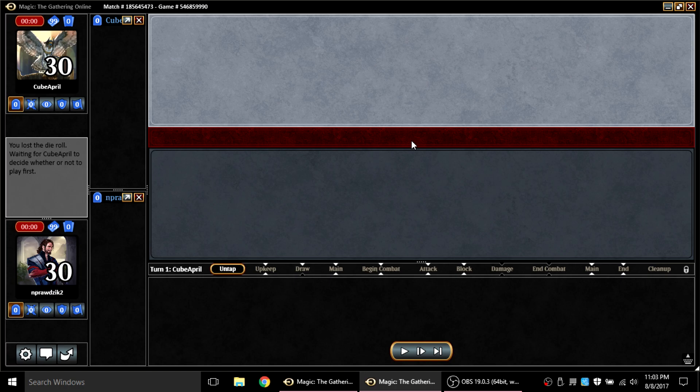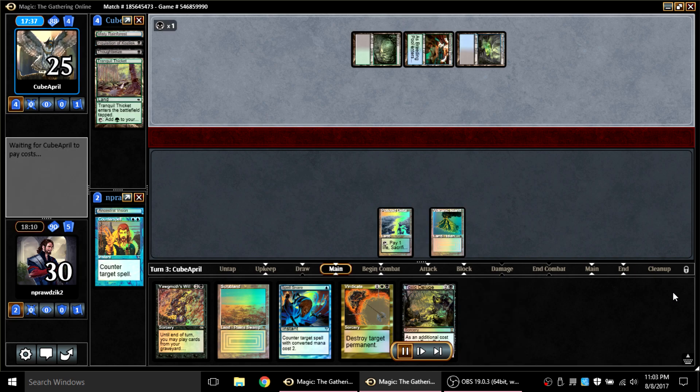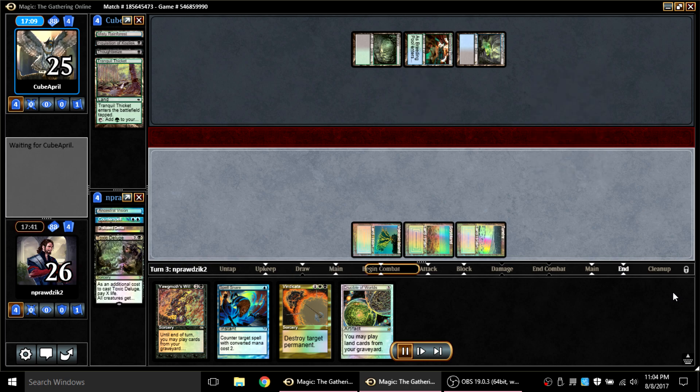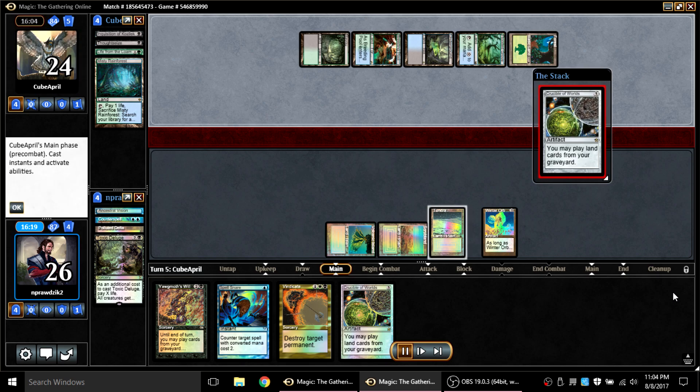Here I'm playing against Leovold and I've got a first-turn Ancestral Vision which my opponent Inquisitions out of my hand, then plays turn-two Thoughtseize taking a counterspell. He knows I have a Spell Snare so he'll play around that — all around bad. He cycles Tranquil Thicket and casts Leovold. He doesn't know about the Deluge, so his Leovold walked him right into it — probably the right play because Time Twister is too dangerous to leave Leovold on the table. My opponent then cycles a land and plays Life from the Loam drawing three cards — totally uninteractable.